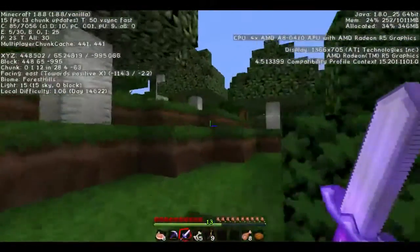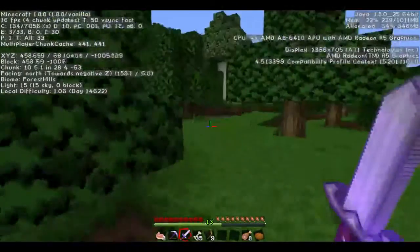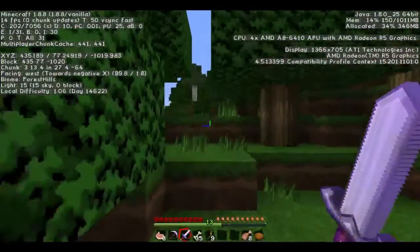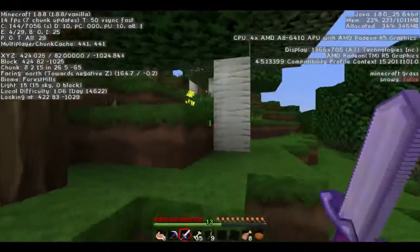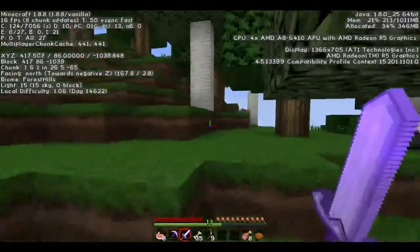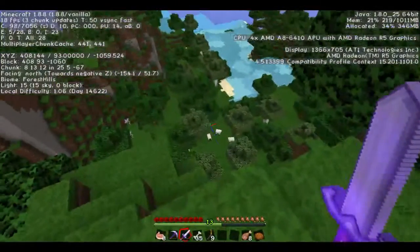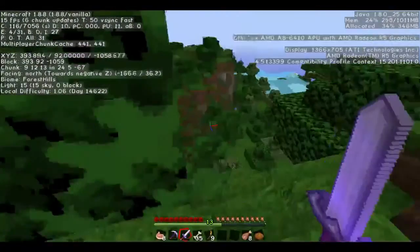Forests are the best biomes that wolves spawn in, I think. There's also tundra, but they're not as popular. I've not really taken care of a couple of pigs before — let's get some mutton and some pork. It's just a bit similar to the last episode, except I'm not even going to search for that long. I'll just get one probably for the next episode. Lots of sheep around in this biome.